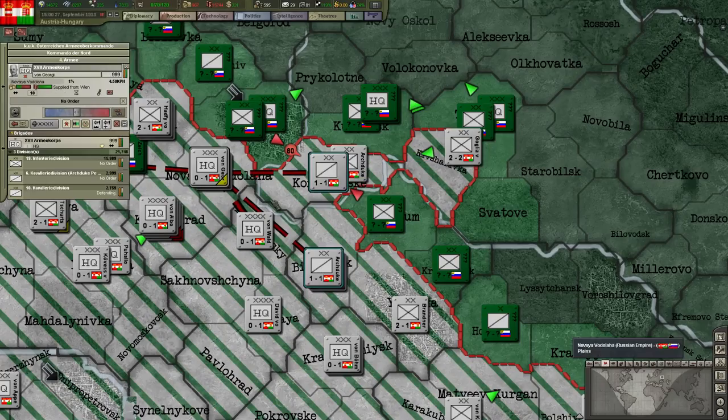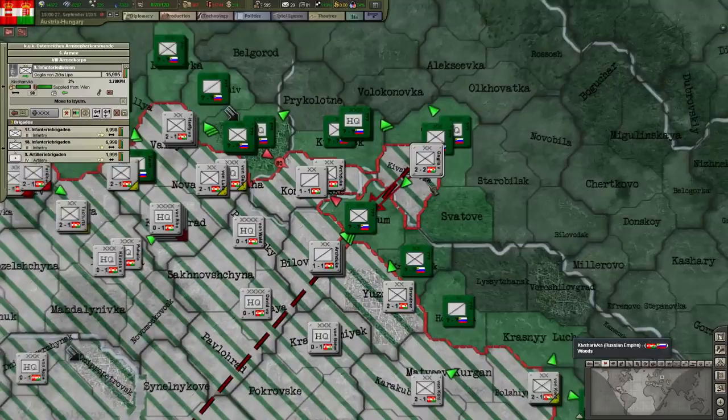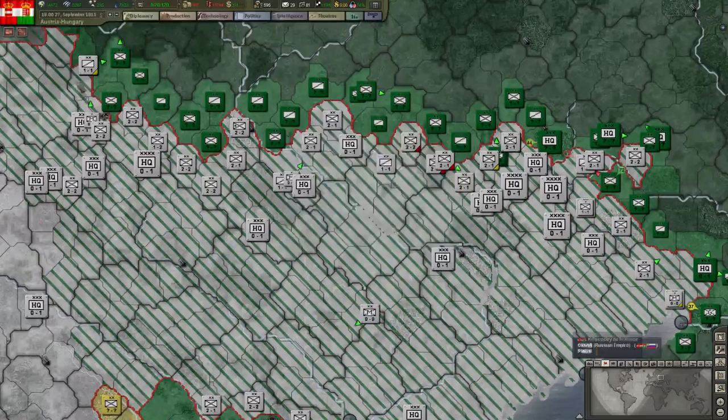Okay, so they're kind of all attacking here. My poor stack — let's go and put some pressure on the Russian troops over here. They're not at full strength but they have some strength, and we lost a lot of ships for that triumph. Some good trading.